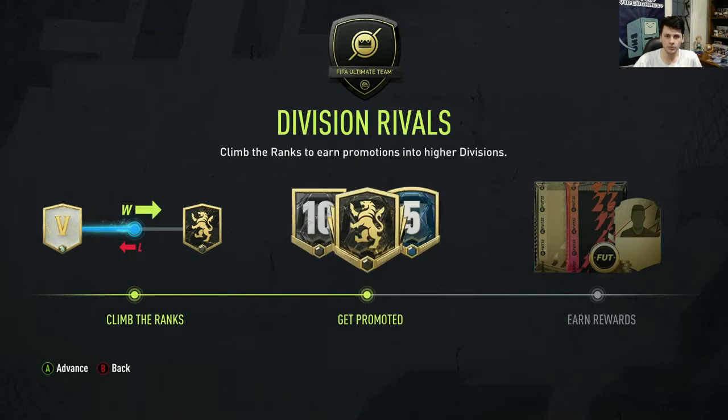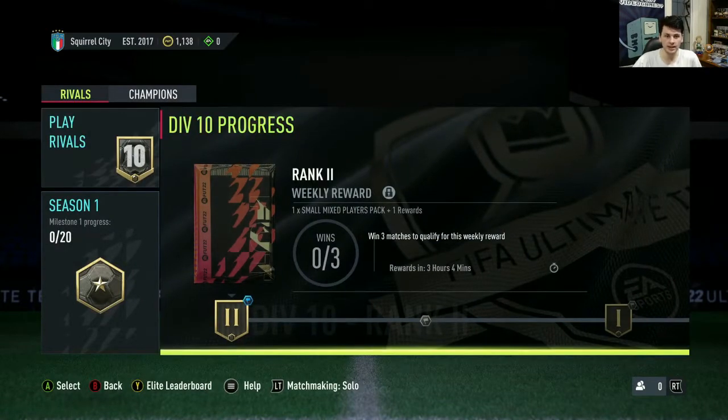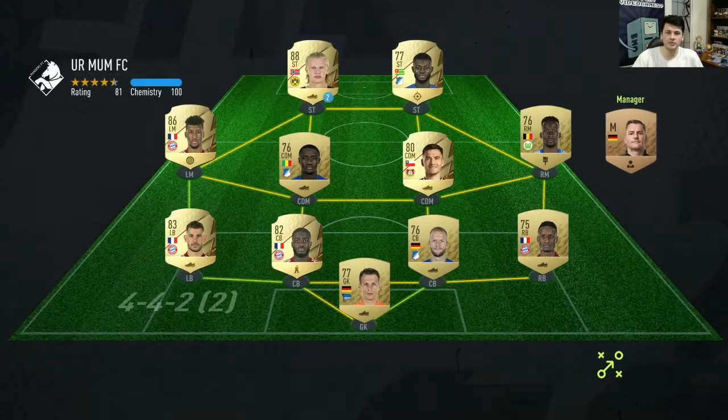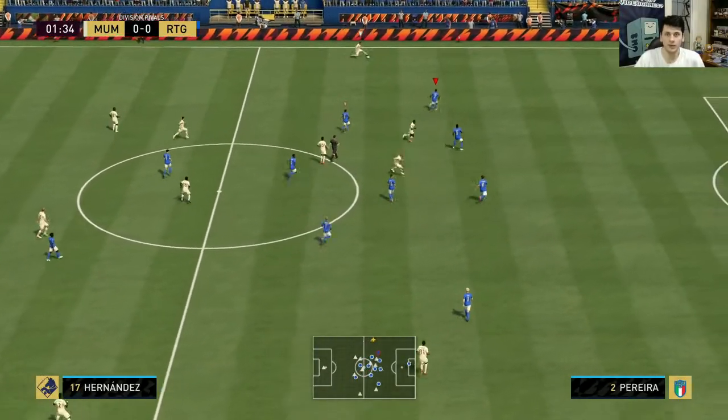In-game I'm immediately switching to a 4-1-2-1-2 and moving Di Maria to CAM with Simone and Terrier up front. Now let's get into the very first game of Division Rivals — a competitive online mode where you win matches to improve your rank. I believe there are no placement matches anymore; everyone just starts in Division 10. Game number one — my opponent has Vinicius. If Vinicius destroys us, how sad would that be? Attempt number two: this opponent has Corland up front and Koeman — oh my goodness. This is also my very first game of FIFA 22, so I have no idea how to play it.